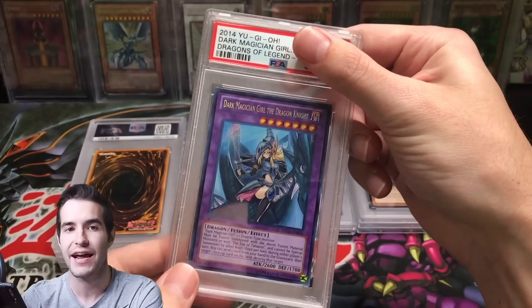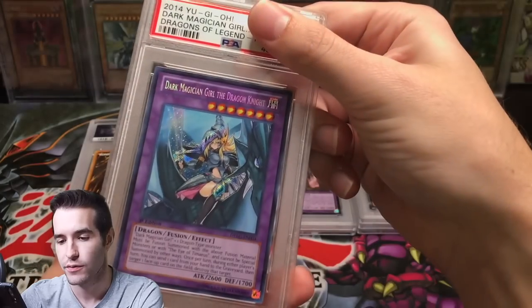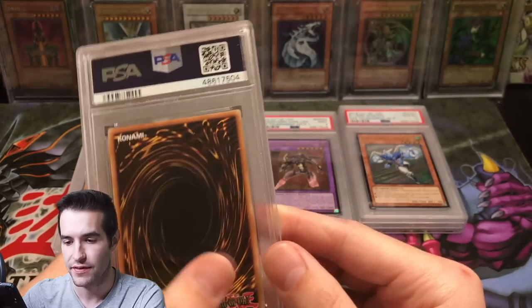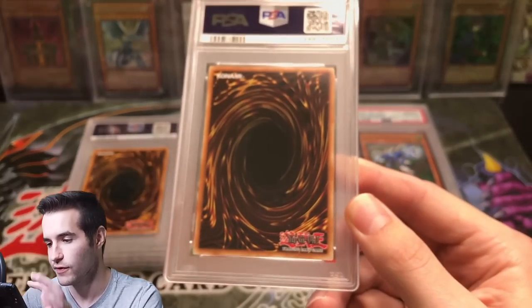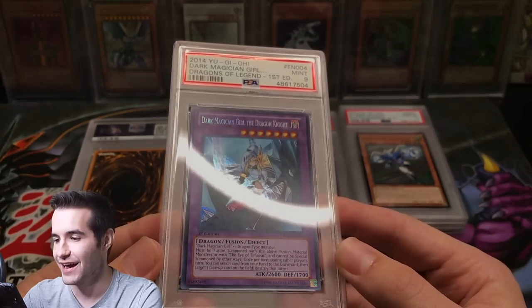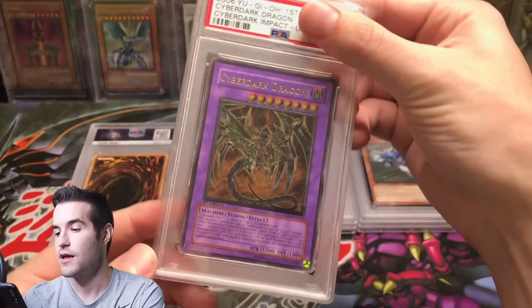Here is the Dark Magician Girl the Dragon Knight, pulled on the 10,000 subscriber every-pack opening. We pulled this from Dragons of Legend first edition. The centering looks pretty good. The back has a little bit of junk on it. The corners — you could say there's a little extra card there, but not too bad. The Dark Magician Girl Dragon Knight got a 9. There's something going on but I don't see anything wrong with it — it's really hard to tell with the case. I'm not going to say they were completely wrong.